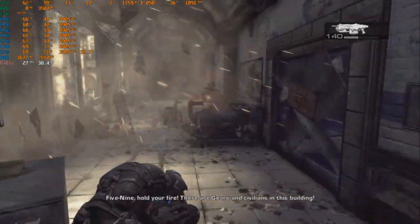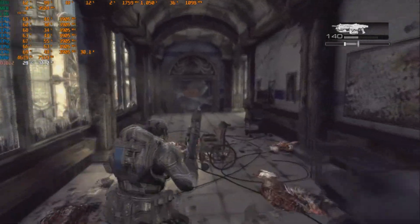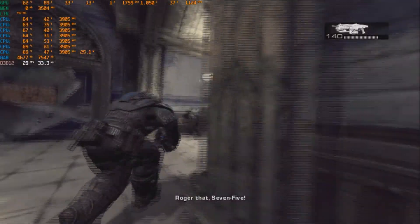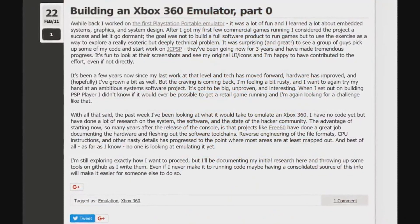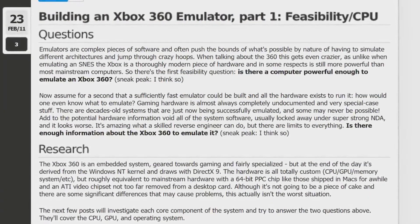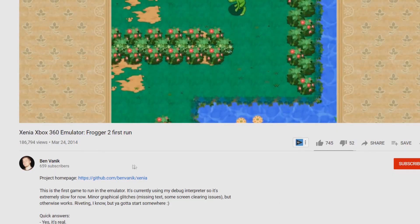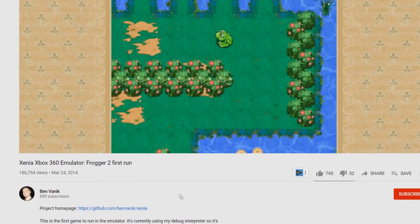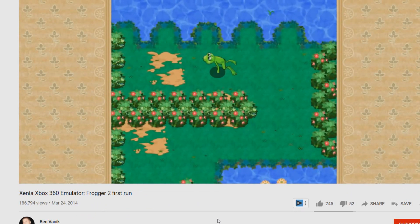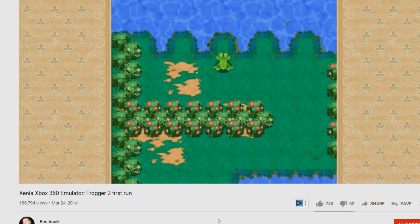In today's video I'm going to be talking about Xenia, an Xbox 360 emulator, and also the Xbox emulation scene as a whole, or lack thereof. As for Xenia itself, it actually has a very interesting story. This all got started in 2011, when a developer named Ben Vanik wanted to play some region-locked games on his North American Xbox 360. He wondered if 360 emulation was viable, and after realizing it was, he soon began work on an emulator.